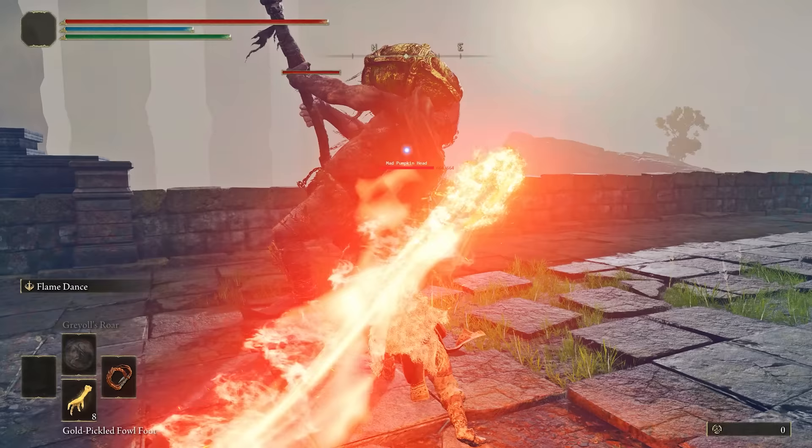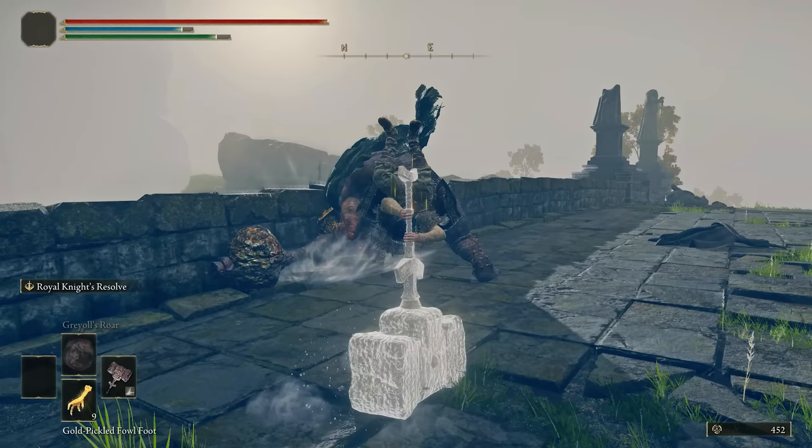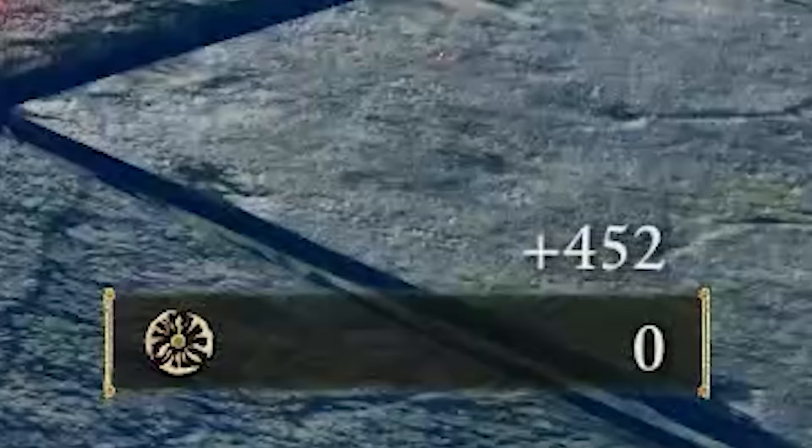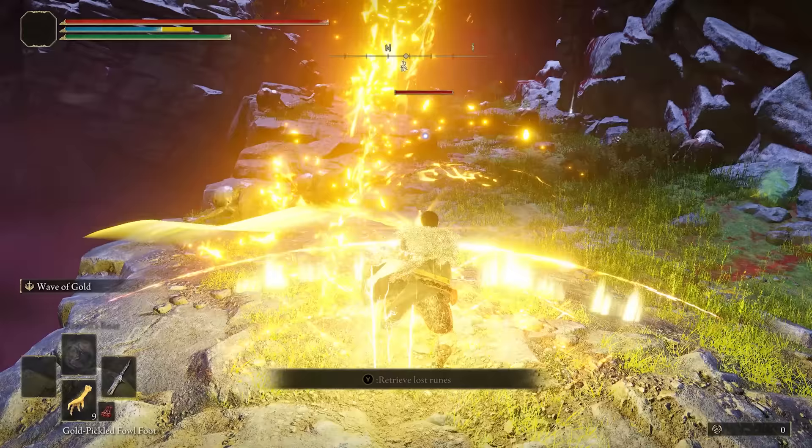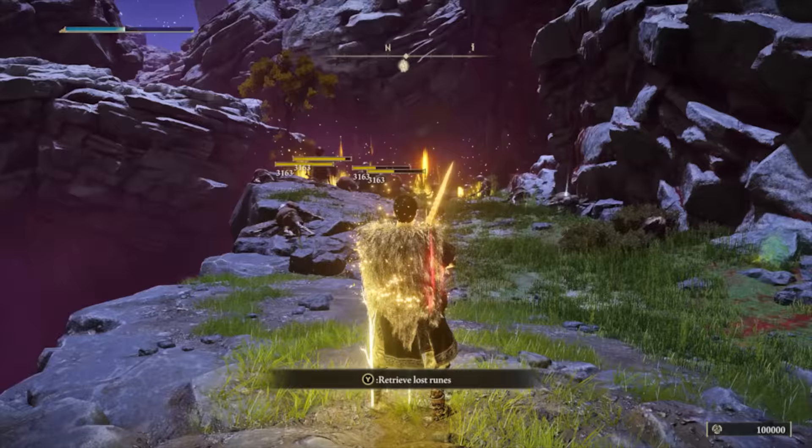Introducing the Overkill mechanic. Overkill increases the runes dropped by an enemy by 20%, and for it to work, you have to kill an enemy with excessive force. So if an enemy has 100 HP, Overkill means dealing 151 or more in a single hit. It's crazy - not many people have even considered this mechanic when farming runes, but dealing enough damage accounts for a very sizable increase in runes gained every single run.